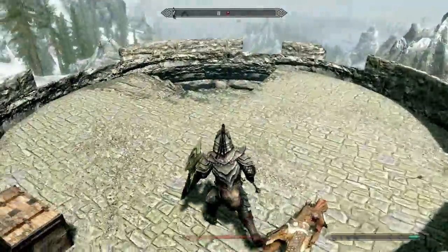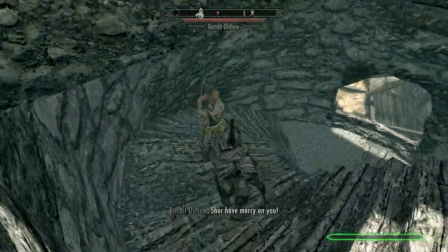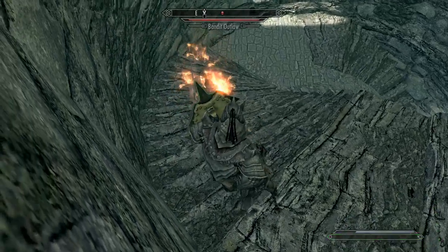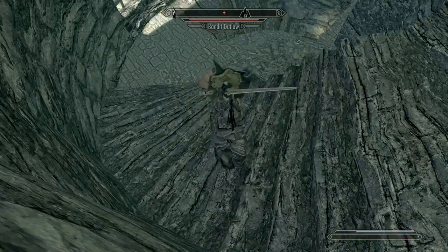Although he wanted to wait for the rest of their unit to return, the Imperial convinced him that things would only end badly if two recruits were seen amidst a pile of corpses. Instead, he told the Orc to check the maps and look for a safe area for them to travel to whilst he gathered supplies.